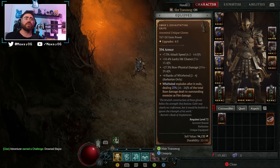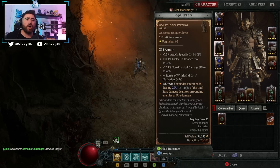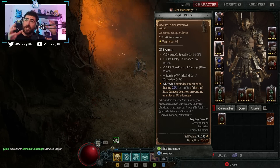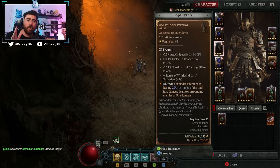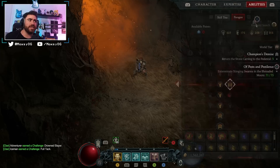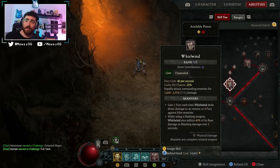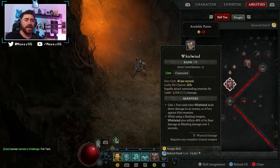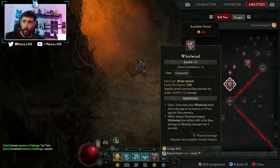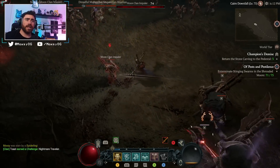Now they feel so much better, and the reason is that the explosion scales off your base damage — it doesn't take into account the numbers appearing on your screen while whirlwinding, which include all your multipliers. It only takes into account the base damage, essentially what the tooltip reads. There are ways to double-dip this damage, and the more points you have into whirlwind the better these gloves are going to feel.